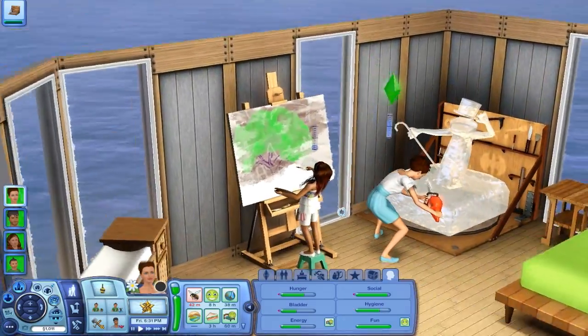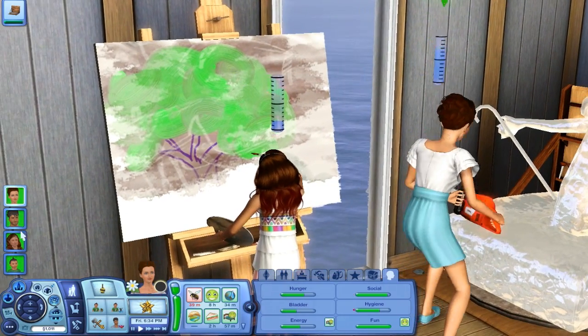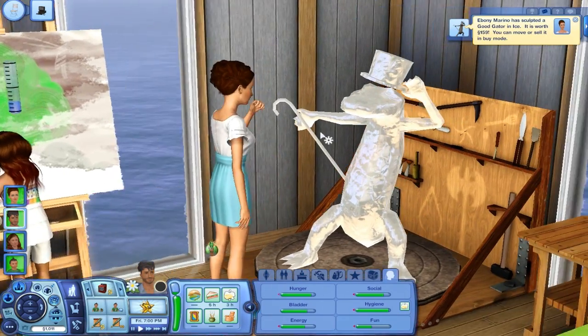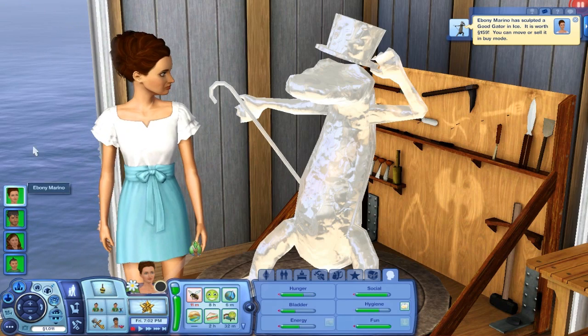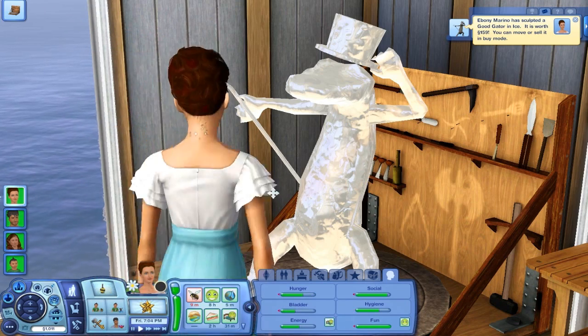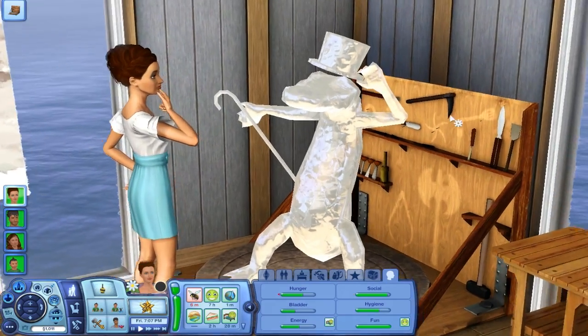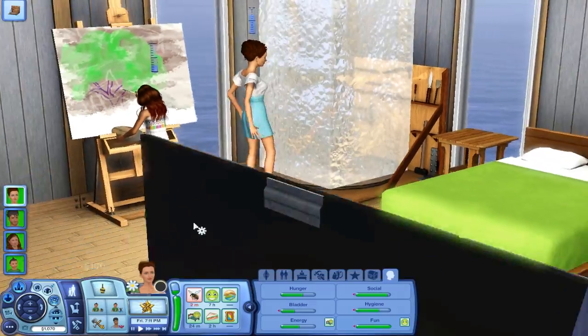Or tonight, rather. Because we need some simoleons, since she's not earning too much. Oh my god — she sculpted a good gator in ice for 159 simoleons! Sell that thing. You can move it or sell it in buy mode. This thing is amazing. I like it a lot. Sculpting ice.